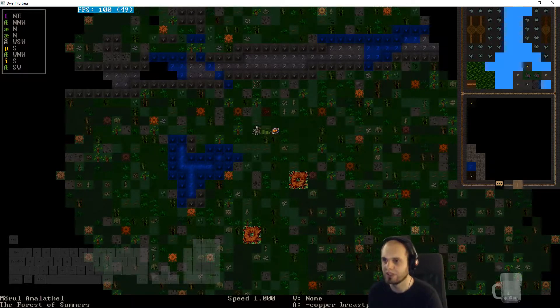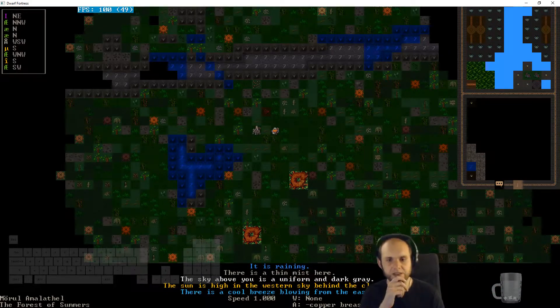Having companions with you will greatly speed up building time, as they can be recruited to help. You can even make them do the work if you don't want to get your hands dirty — if you assign them to build but don't build yourself, you can leave the site whilst they work. After building your structure, you can designate zones for mead hall, tavern, library, and that sort of thing.